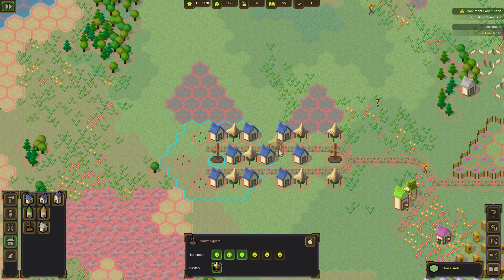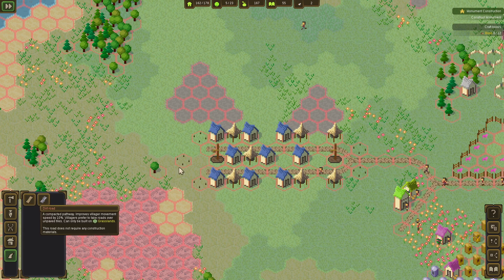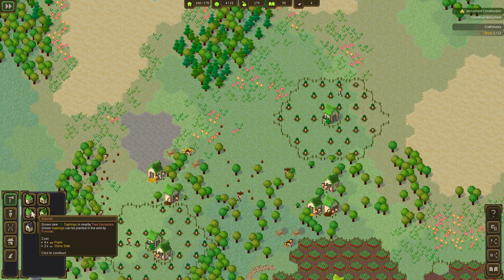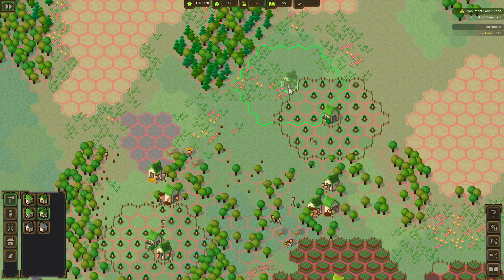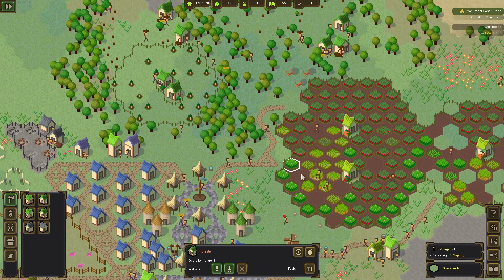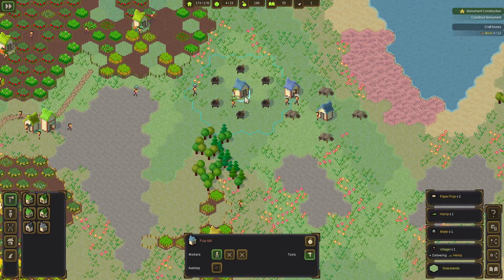We need one more right there, and this one needs two more workers. Let's put one there, one there — perfect. Get the road closed down right here. I think I may need another forest building — a forester — so these guys are gonna have to start planting some woods here. Everything is going swell, I love this.